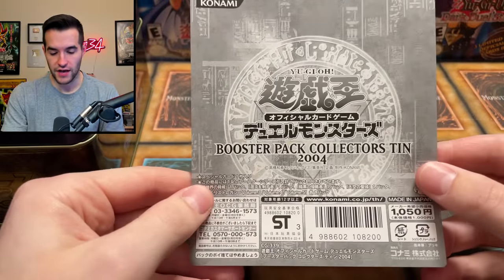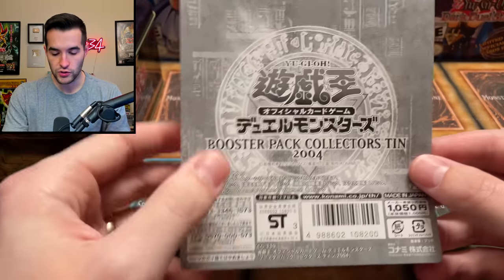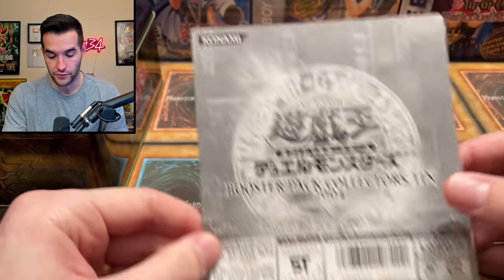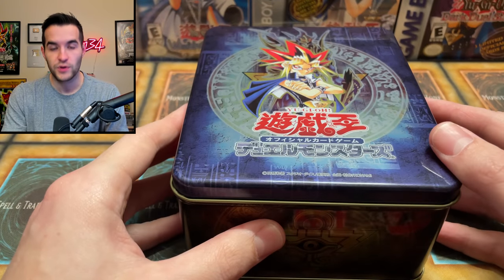So there was nothing on the back — completely blank, which is very interesting. It says Booster Pack, Collectors Tin 2004 — that's about all I can read, along with Yu-Gi-Oh and Konami. The rest is unintelligible. Made in Japan — there we go. So it's Japanese. Let's see what's inside.